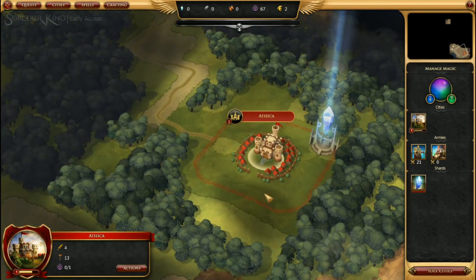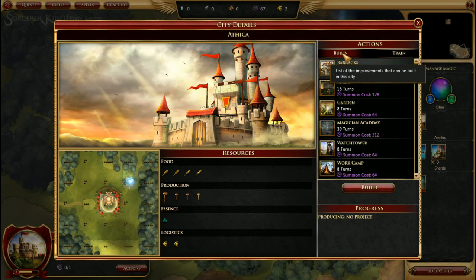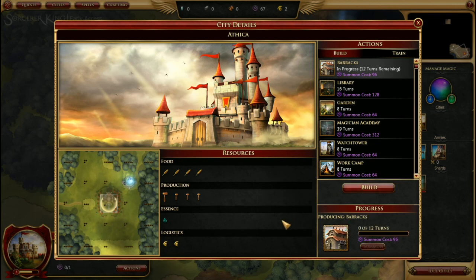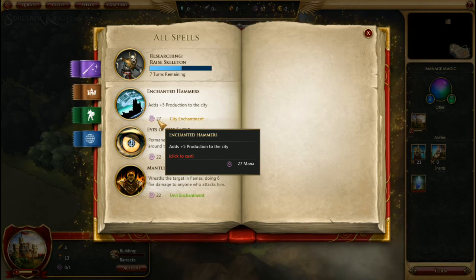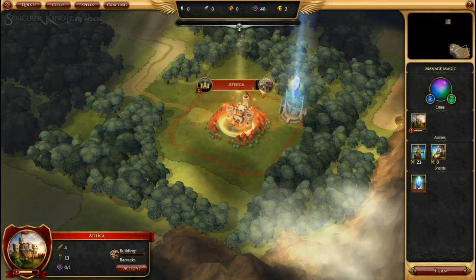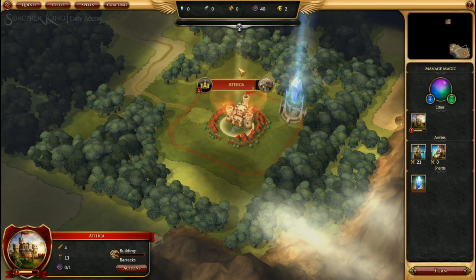Before we end our turn, let's tell Athica what to do — idle cities and idle units will automatically prompt you before letting you end your turn. We're going to build a barracks this time, and to speed things up, let's enchant our city with our now significantly reduced enchantment cost, taking it from 12 to 9, which will stay as a permanent enchantment.